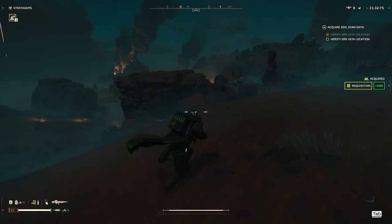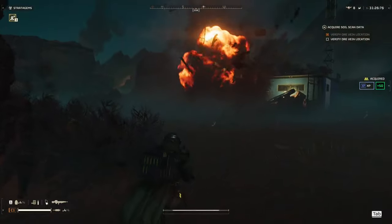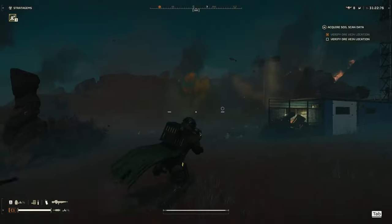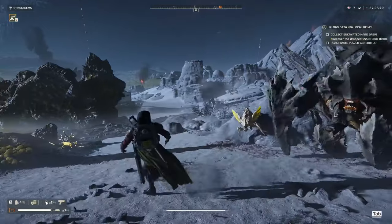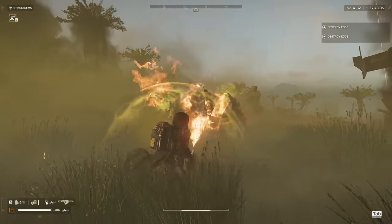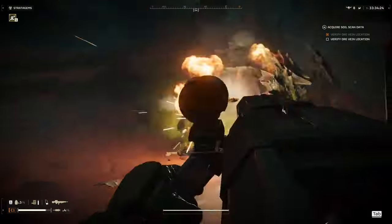A good strategy is to clear out the smaller bugs, preventing bug tunnels when you can, then targeting the bigger bugs like the charger or the brood commander. Typically, if I have an opportunity during an engagement, I'll also try to quickly snipe any brood commanders I see to prevent them from spawning new warriors. After the railgun nerf, taking out chargers has never been more difficult. You could try to use the flamethrower for easier missions, or you could use the autocannon and only need two rounds.